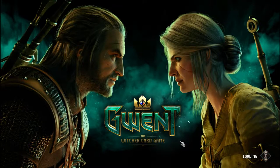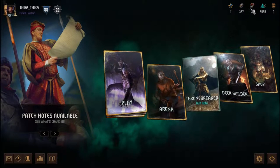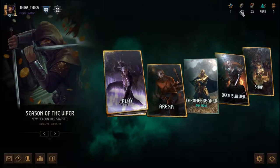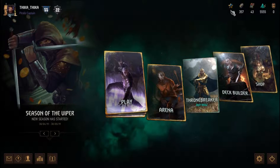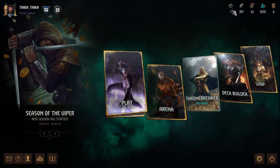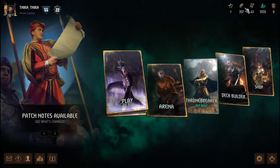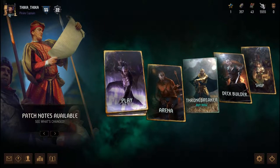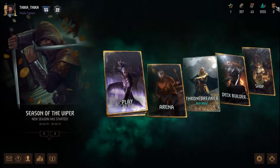The resources and rewards I want to talk about are these ones right here. I already mentioned their titles in my Understanding the Welcome Screen and Main Menu video, but for those of you who might have forgotten, let me go over them once again. These are known as reward points, these are ore, these are scraps, this is meteorite powder, and these are known as keg barrels.